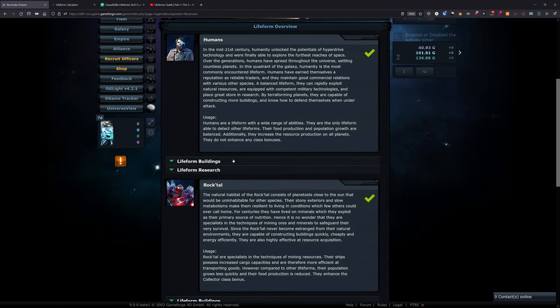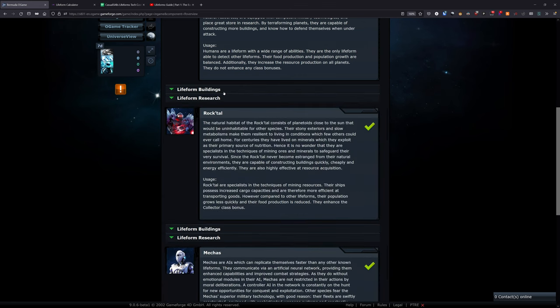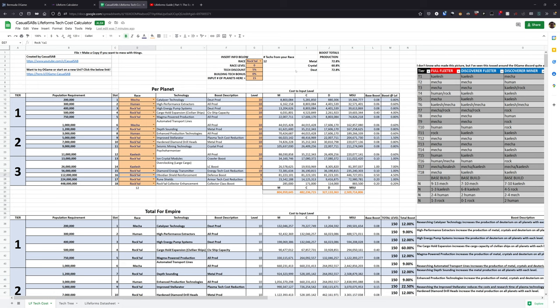There are some buildings that do have unique effects that you may want to invest into, and there are some that boost production, but at the end of the day, when you sit down and look at the numbers, the majority of the boosts are really with the tech tree.